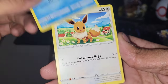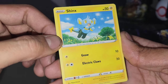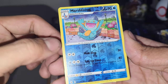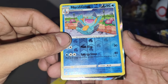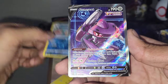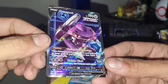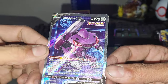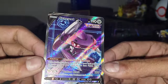Galarian Meowth... this is exciting guys. Pam-Pur — pretty nice artwork there. Chansey... Fusion Strike's got some dope artworks. But Marshadow — oh my god, what is this? This looks freaking phenomenal. What could this be? Is this the alternate art? No way — Genesect V Full Art! Yo, nice full art hit out of the first pack from the vending machine!